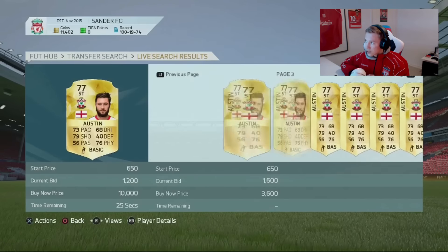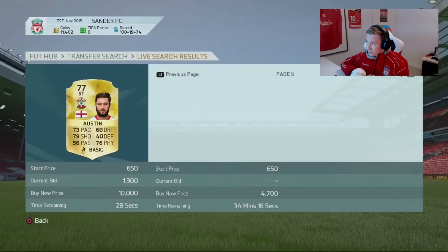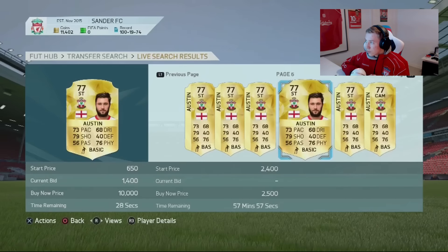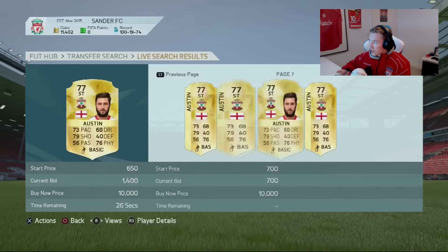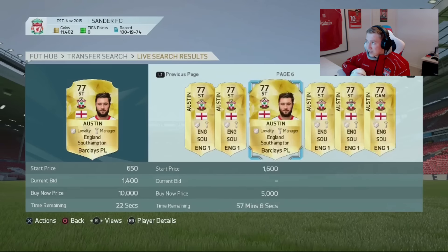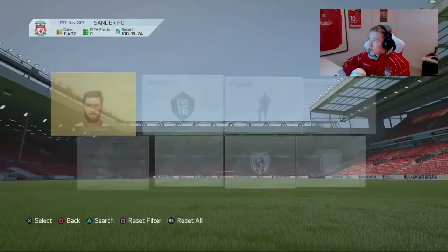For example, if there's a card that gets released under 24 hours ago, sometimes these are also good to do some trading with because there are not too many of them on the market. For example, this guy — you can probably get him on a bid for pretty cheap and then try to sell him on for more.